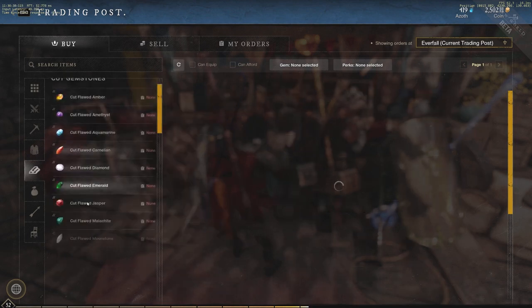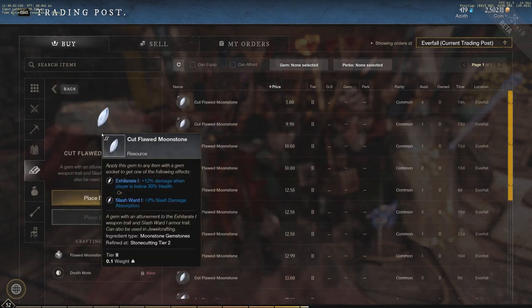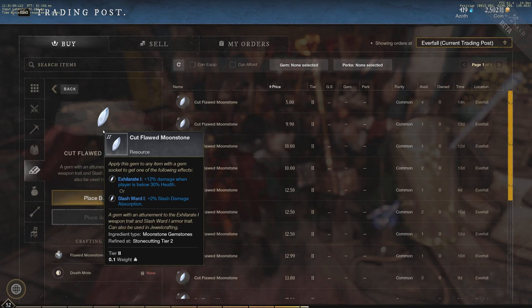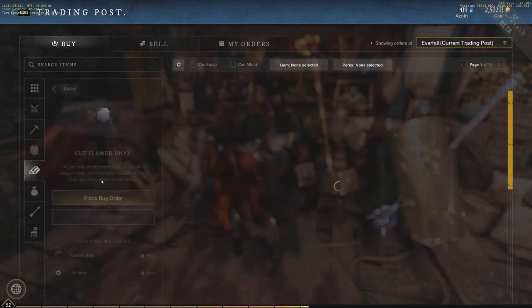Next is the Moonstone, which is kind of unique: plus 12% damage when a player is below 30% health — meaning when I myself am below 30% health, I deal 12% more damage. This is very good for the hatchet, since you can stay alive with the Undying perk at zero health for quite some time, giving you a window to capitalize with that damage bonus.